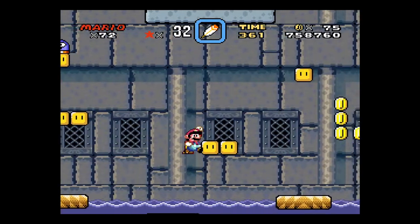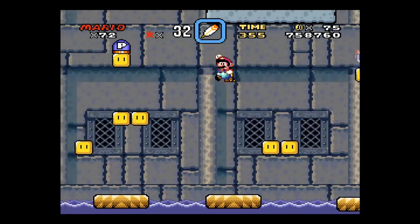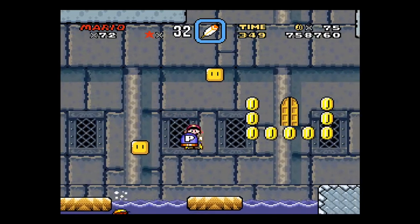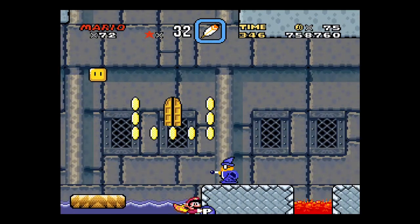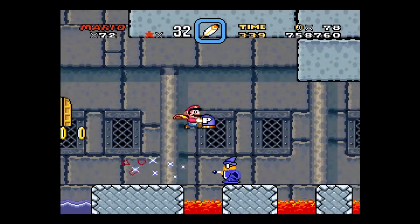Alright. So, that door there leads to a halfway point, which is good to get so that you don't have to ever fight this stupid guy if you die. So, we'll get that.